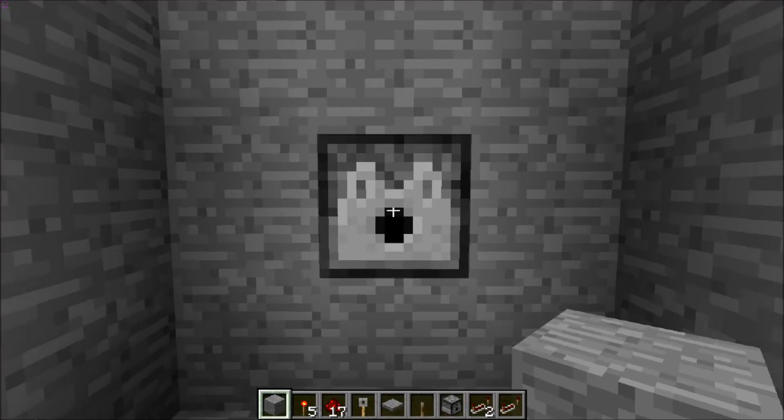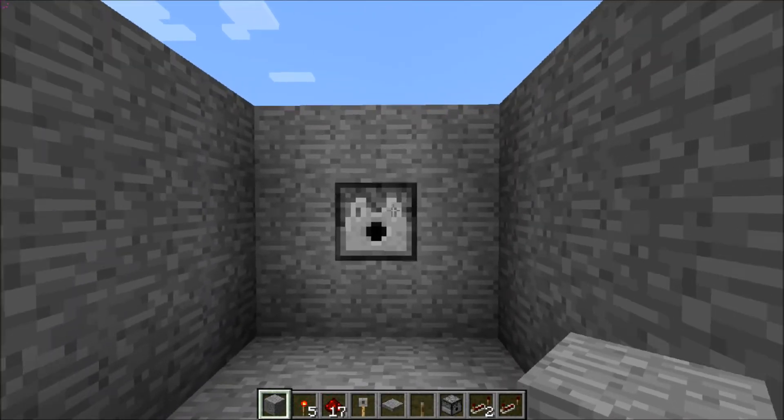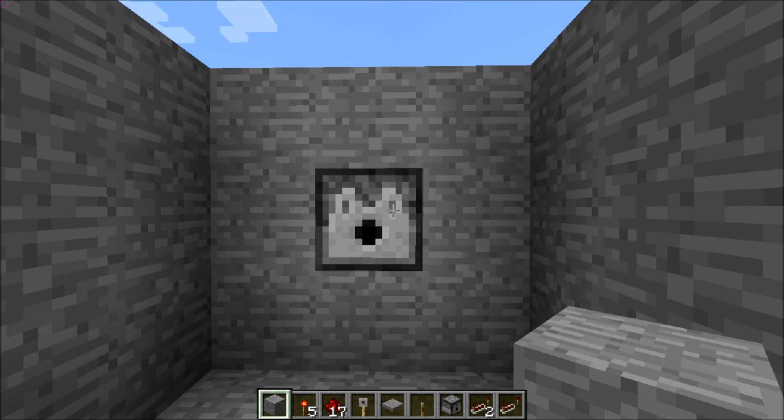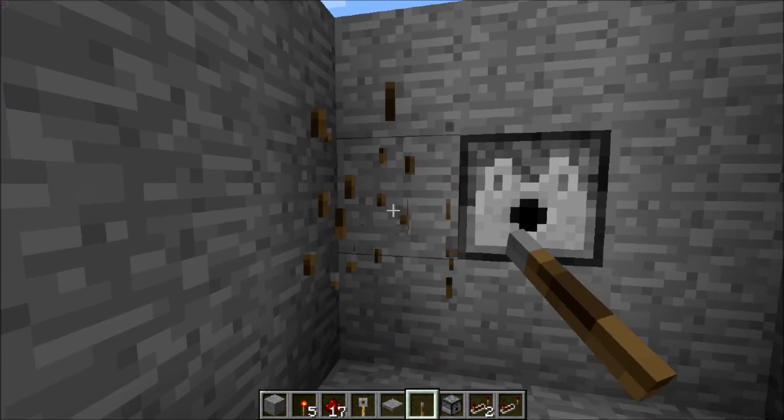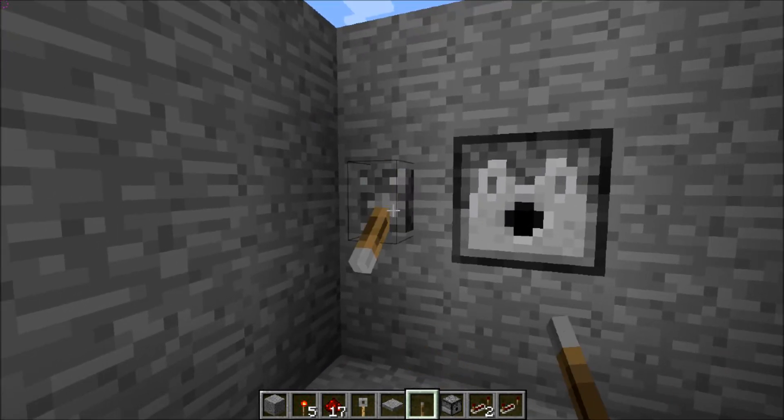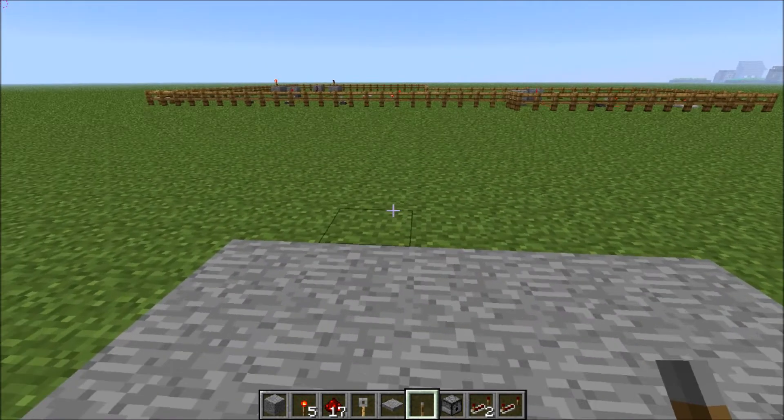You know what, maybe I shouldn't stick the arrows in yet. And so this is kind of tricky because it's easy to turn on a dispenser — stick a lever, boom, done — but it's only going to fire one, so it's not going to fire a lot.